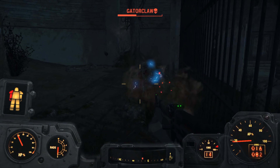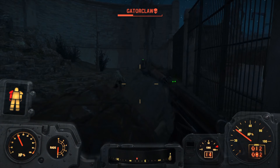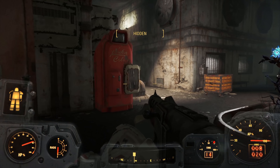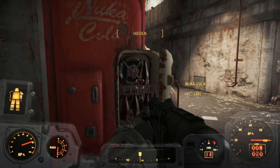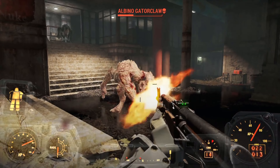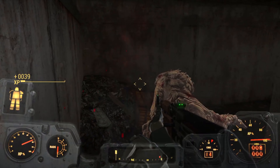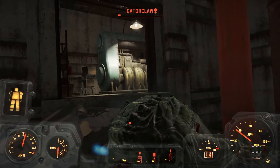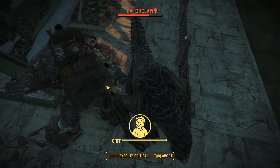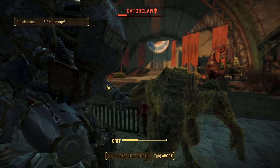We search around and kill more gator claws — kind of like Jurassic Park but with 7.62mm rounds. We get access to the area beneath the main lobby and find more gator claws, including an albino gator claw and his henchmen. We use every last bit of ammunition and have to resort to the switchblade; it takes a while but we get the job done. We use the switchblade on the remaining gator claws around the park — it's actually very effective because of the sneak attack damage.